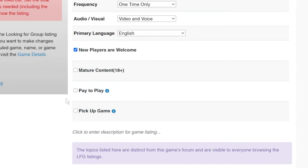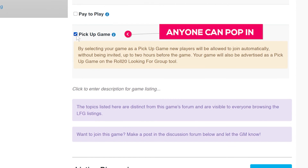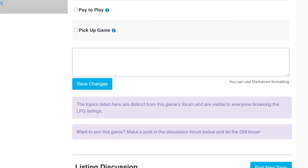Next, we have a pickup game. This option is available so people can automatically join the game without your approval. Lastly, we have our description section — here's where we can talk about the game or ourselves and include any information or disclaimers that a new player might find useful when deciding.